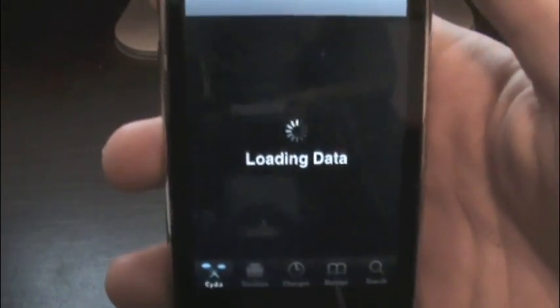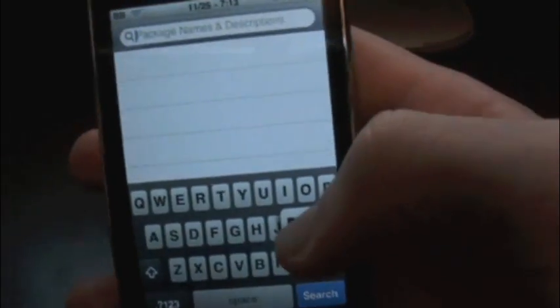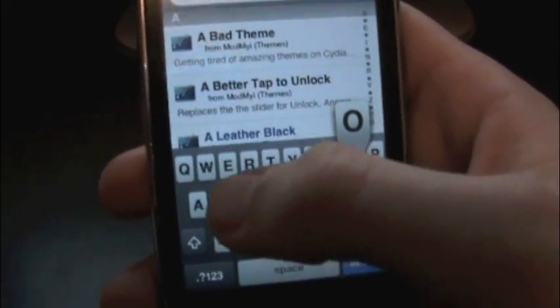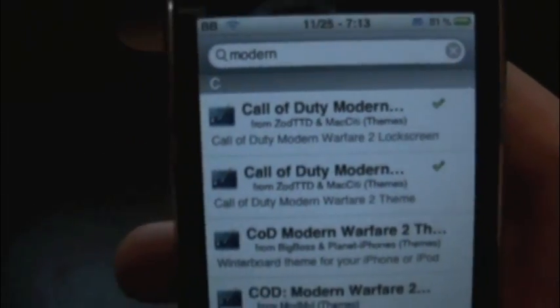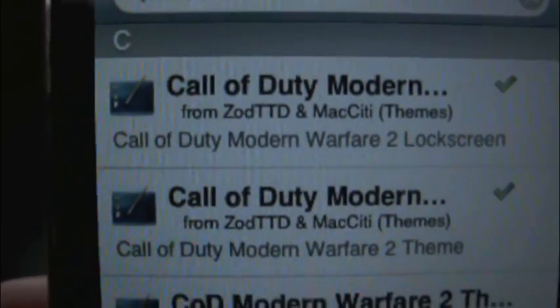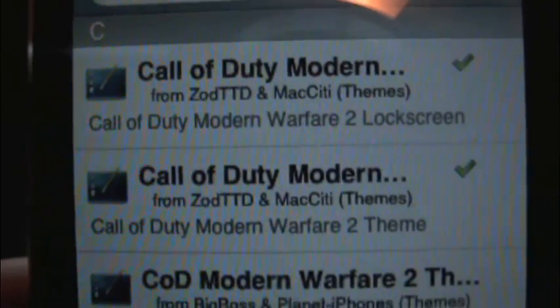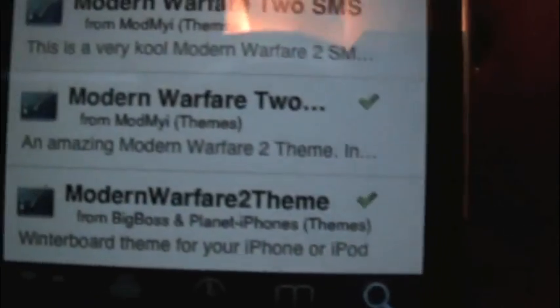So just open up Cydia. You're going to need 4 things. The first thing you're going to do is search Modern Warfare 2, or you could just type in 'Modern' and they'll come up. Search Modern and then right there you see those two results. You're going to install the first two. The first one is the lock screen from ZOD, TTD, and Mac City. The second one is the theme. Then scroll down and you're going to get these two as well.